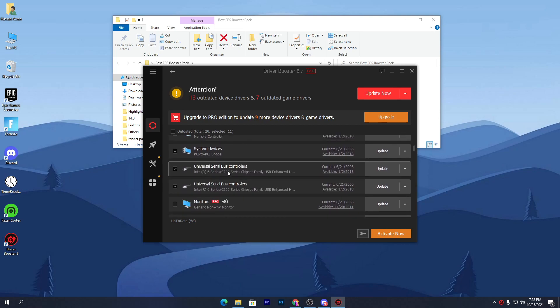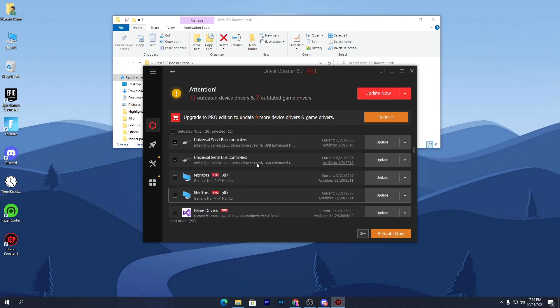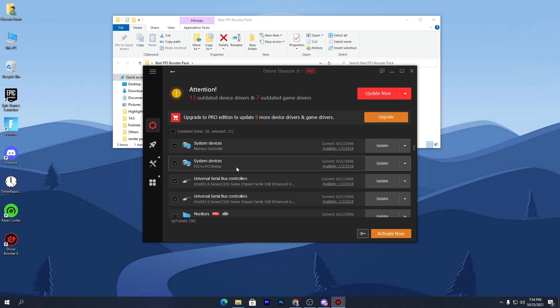For example, here you can see the Universal Serial Bus controller, which is very important for transferring data between locations — you need to update that driver. There are also some paid or pro variants of the software, but I won't recommend buying it. You can simply go with the free variant.